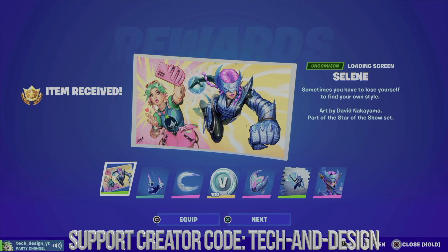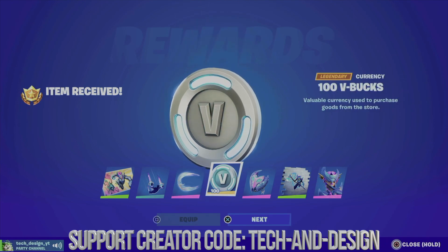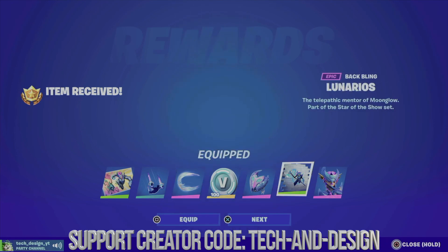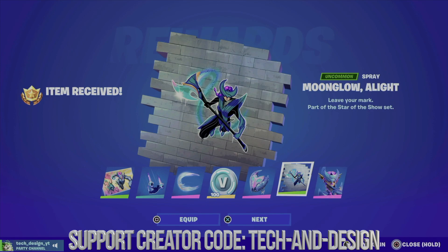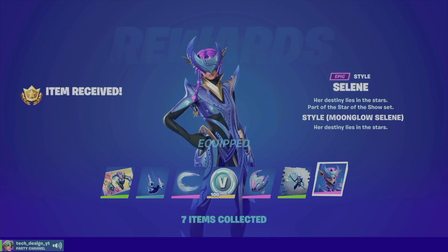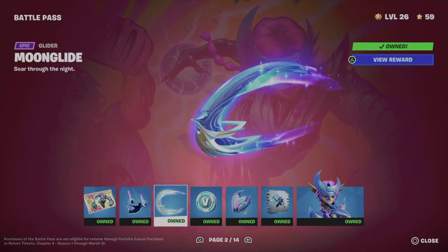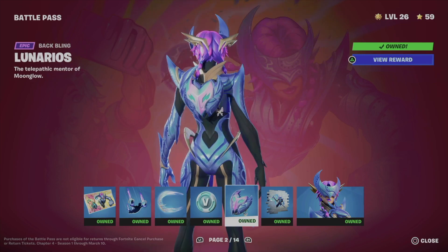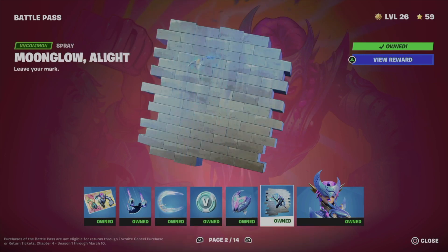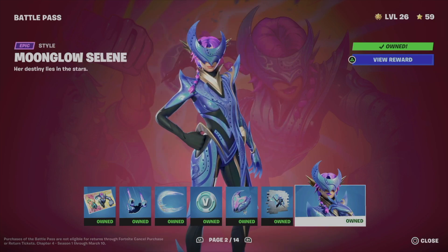A lot of people tell me they claimed stuff and don't see it in their locker — that's all you have to do. Anyways, we're gonna go ahead and equip this — equip that, equip this. We officially got every single thing out of here, which includes our beatbox, the back bling, the spray, and obviously the awesome skin.